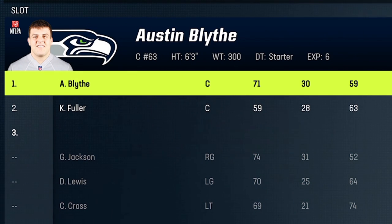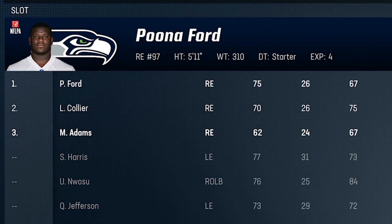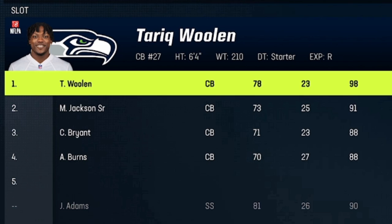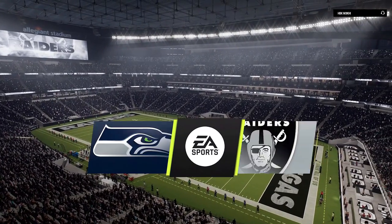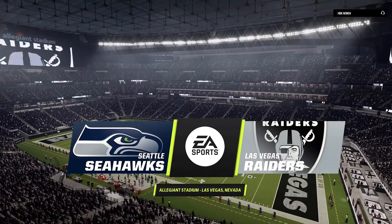The defense is a different story though, as they really only have a few decent linebackers. Jamal Adams and a stud rookie in Tariq Woolen who is 6'4 with 98 speed, but he is still raw and I've never used this team so let's see how it goes. If you guys want to see me use more of your favorite teams, give me some suggestions in the comments section and maybe I'll use them in a future video.